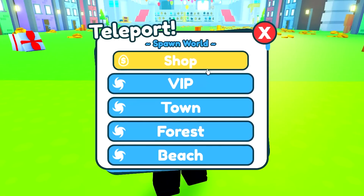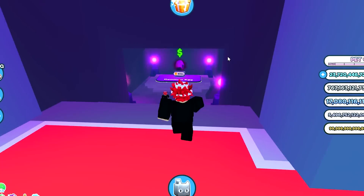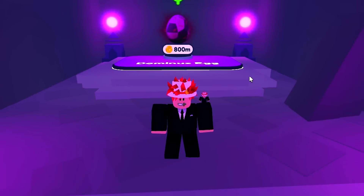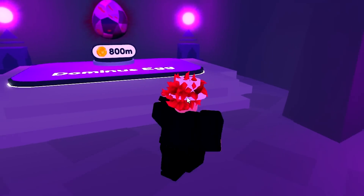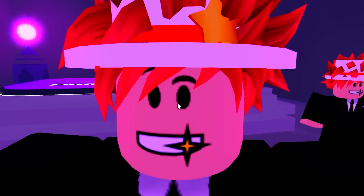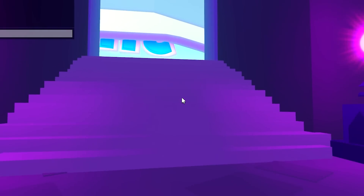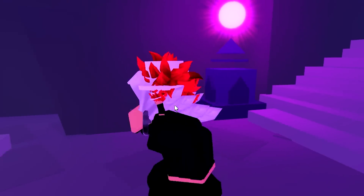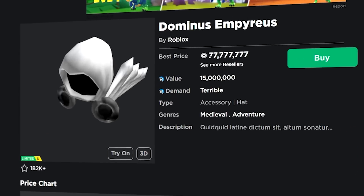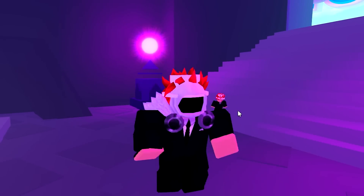Myth number eight: if you say 'Dominus' three times near the Dominus egg in the shop area, you get a random Dominus hat on your head. Dominus, Dominus, Dominus. Did anything happen? Yo! Look at this — I'm a Dominus! This looks so cool. This Dominus is worth 77 million Robux. Looks like I'm rich! Myth is true.